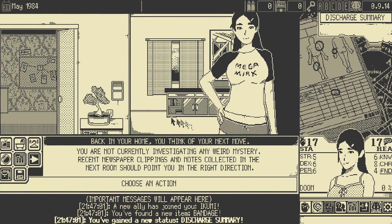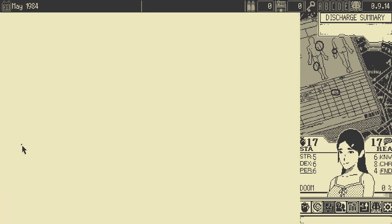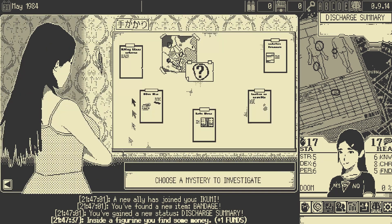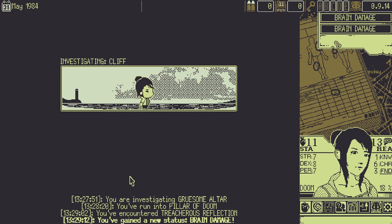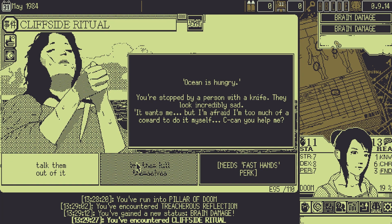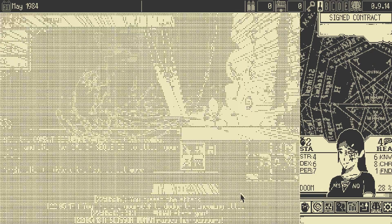You start your adventure at home, where you can rest or take baths to soothe your body and mind, or gain XP. It is also where you select which mystery you want to solve. During mysteries, you travel to different areas to investigate leads. Each investigation is like a roll of the dice, leading to a random encounter that can benefit or hurt — usually hurt.